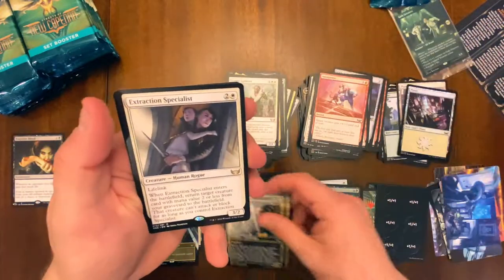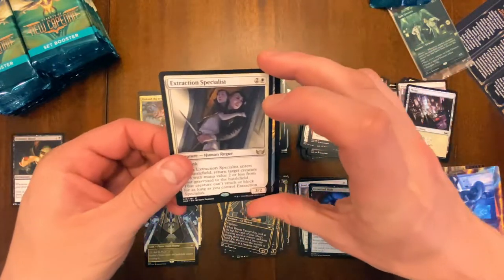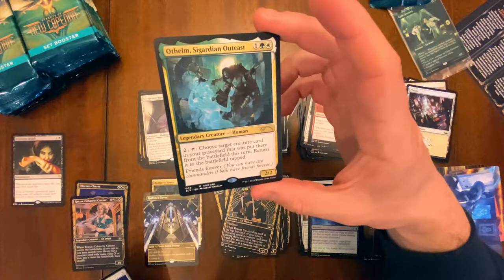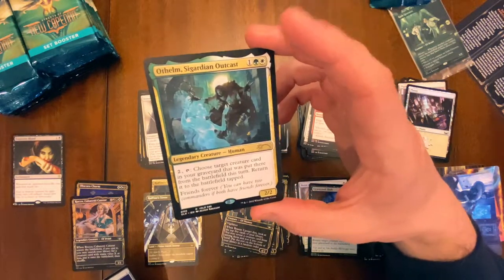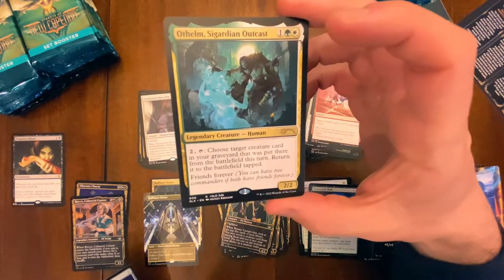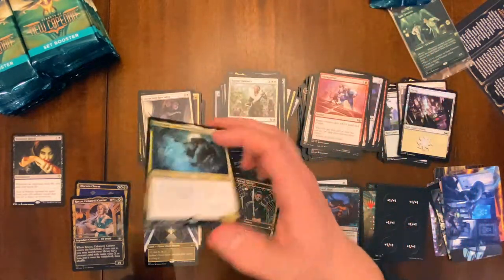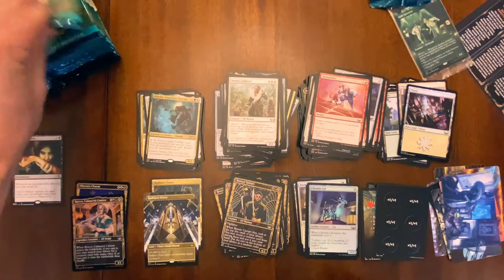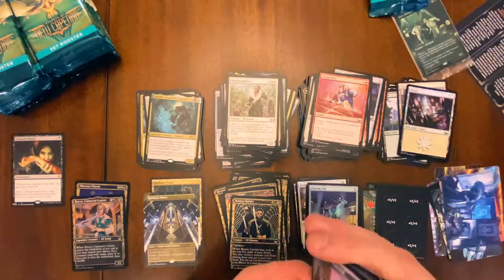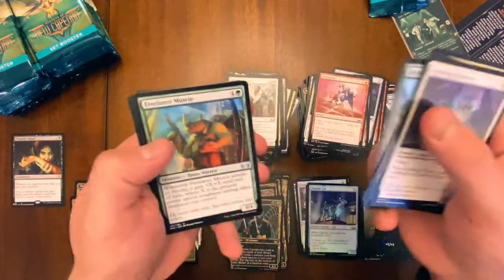We got two gilded foils — the Obscura Charm and Rocco was an uncommon. And what do we got here? Thome's a Guardian Outcast — this has got to be secret lair, just because of the promo stamp. Two-star creature card, 'Friends Forever' mechanic, returning things from the battlefield. Interesting. We'll put that in the rare slot — secret lair, I believe. Friends Forever — all right, here we go.